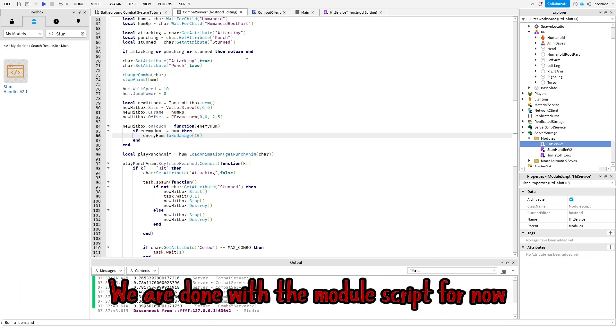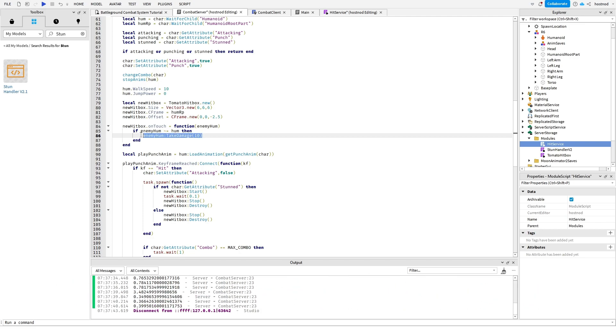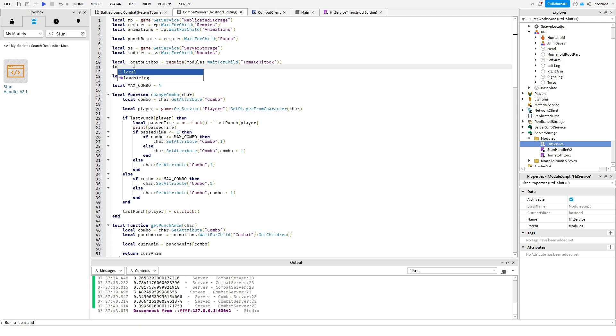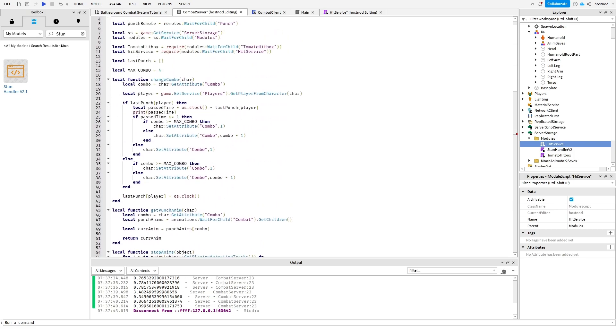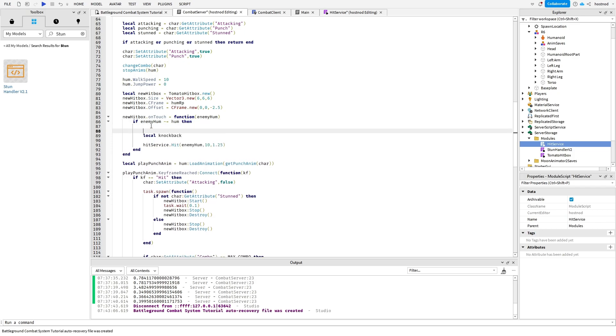We are done with the module script for now. Now we have to require it in the combat server script. Now replace this part of the script.